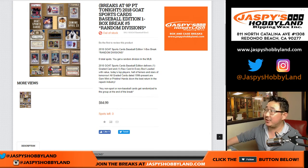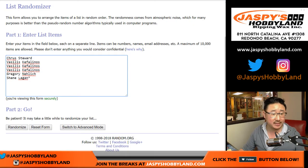Hey everyone, second to last division of 2018 GOAT Sports Cards, random division number five. Big thanks to these folks right here for getting into the action: Chris, Vasilis, Greg, Shane.